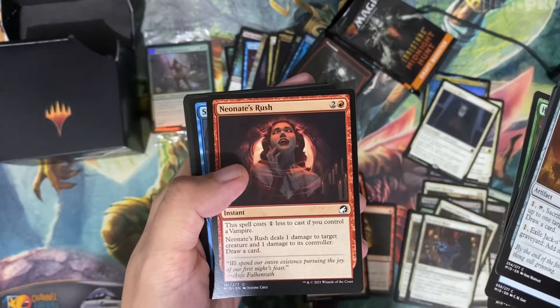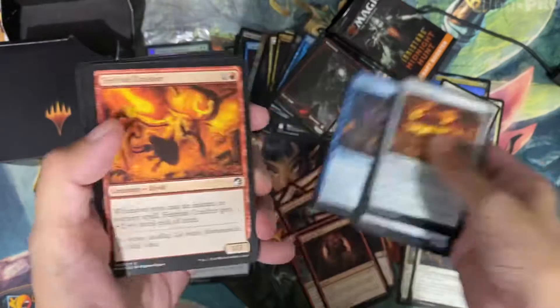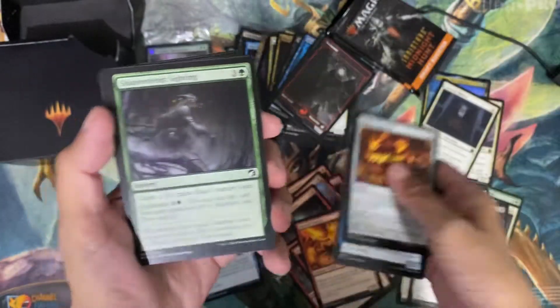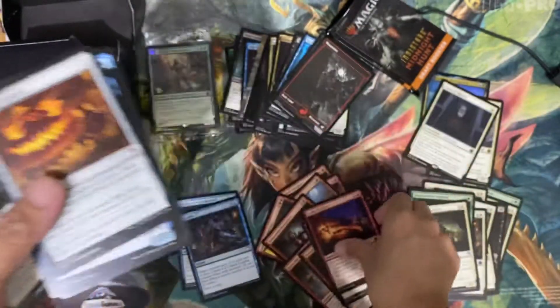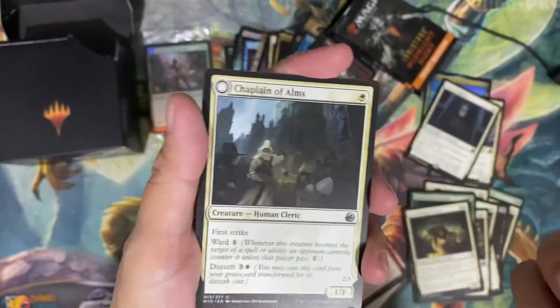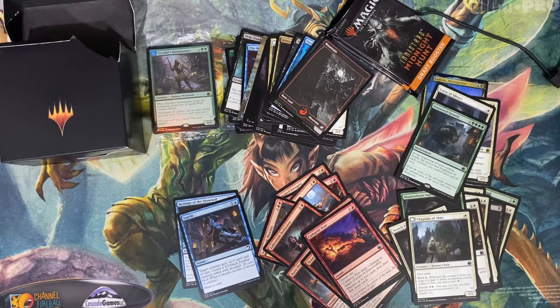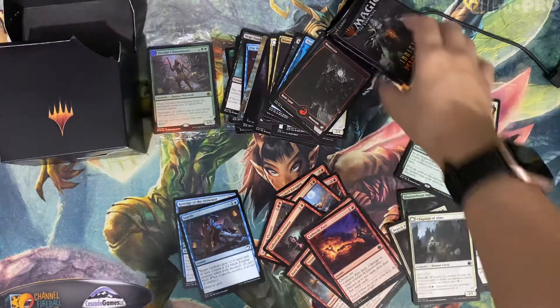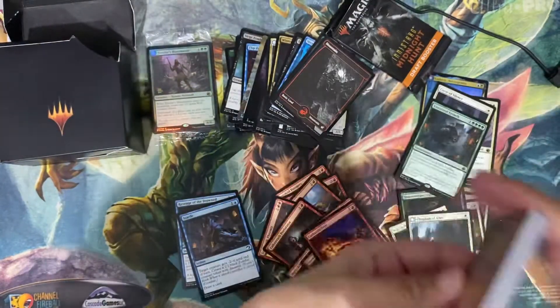It's okay. This might be okay, maybe as a sideboard card. This is okay-ish. This is good. This is okay. I'd play that if I'm playing white. This is really good — it does deal damage to creatures. This is also good. It's looking like it's gonna be red-white. Two packs left. We haven't gotten any mythics yet. I hope we get one.